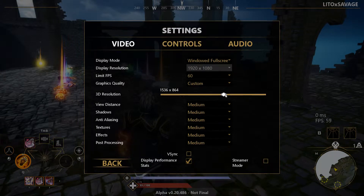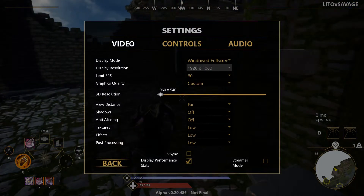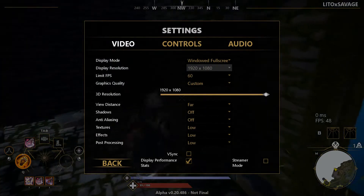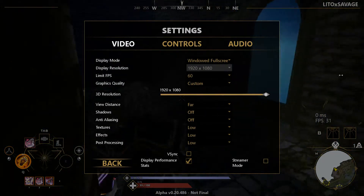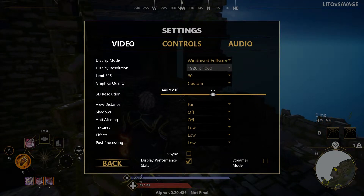3D resolution is very important and is going to help your FPS a lot. If you put it lower you're going to lose quality but get a lot better frames. If you have a really bad computer and you're lagging a lot and don't mind the graphics, put it all the way down. However, I found putting it in the middle works best — around 1300 to 1400 — so I'm not trading quality for frames or frames for quality.